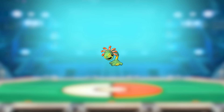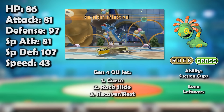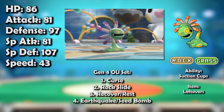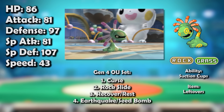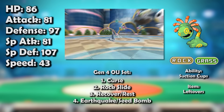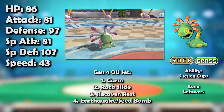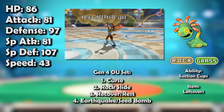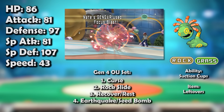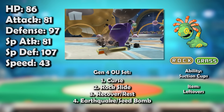Cradily managed a niche in OU once again in Generation 4. Heart Gold and Soul Silver gifted it Curse, meaning it could now set up on its own instead of relying on Baton Pass, and of course it could not be phased out by Whirlwind or Roar thanks to Suction Cups. If it was hard to kill in Gen 3 UU, it was nothing compared to the monstrosity it became after a couple of Curses in a sandstorm. In addition to Curse boosting its Defense, it also made use of the new Special Defense boost Rock types received in sand. To provide an example of how bulky it was on the special side: something as incredibly powerful as Gengar's super-effective Life Orb Focus Blast topped out at 49%.